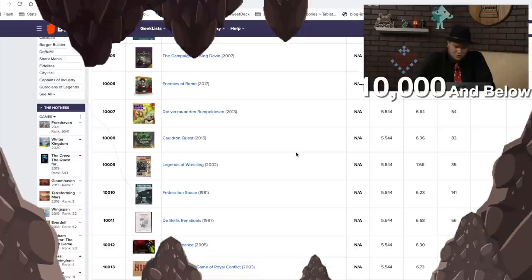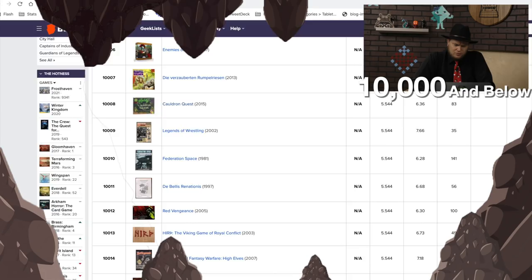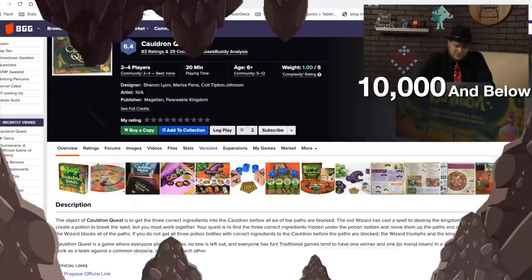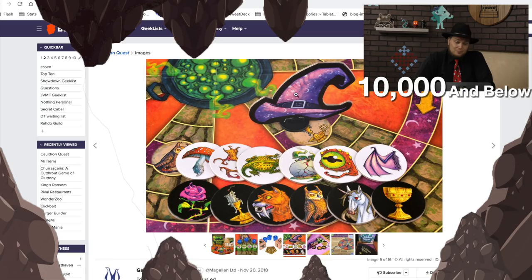Next up are Pictionary, The Campaigns of King David, Enemies of Rome, and Cauldron Quest. I really feel like I've heard of Cauldron Quest before — it's from Peaceable Kingdom. Peaceable Kingdom makes a lot of cooperative games where you're all working together trying to win the game.